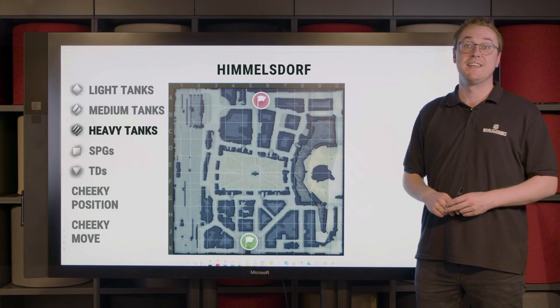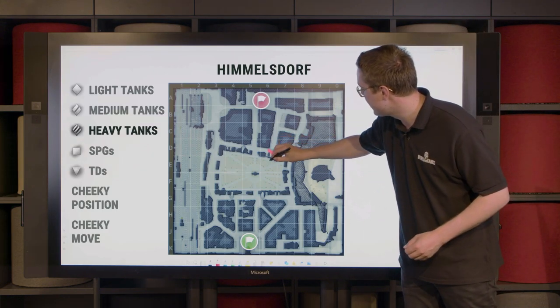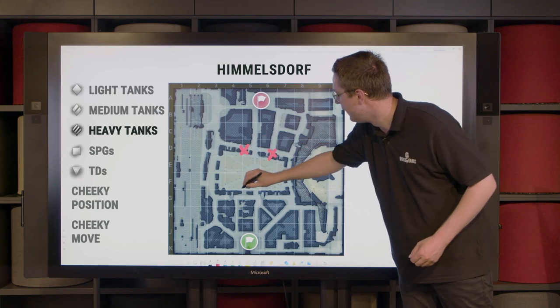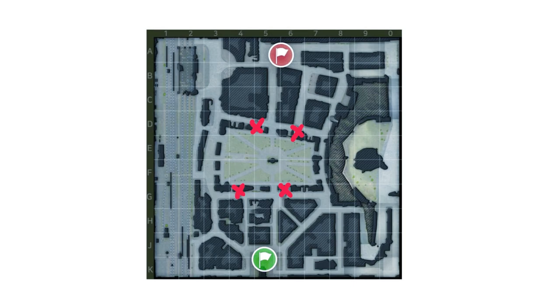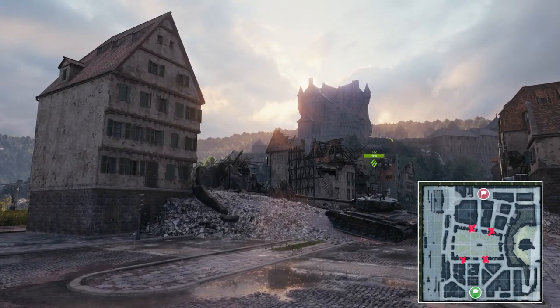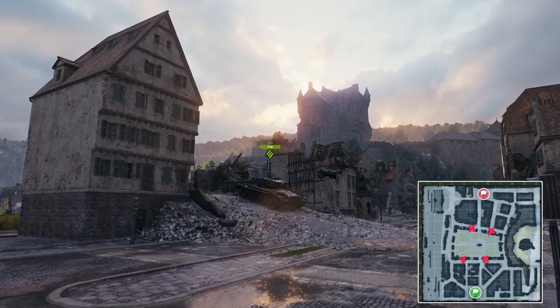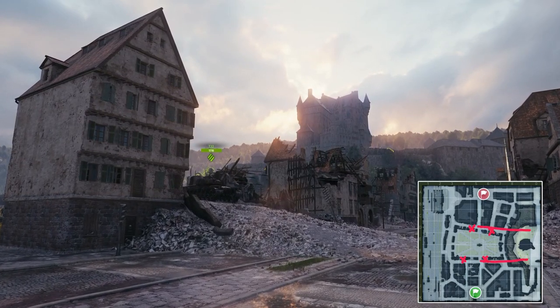For tanks with especially sturdy turrets, we suggest taking the windows that overlook the middle of the map. This is the last position here, because from there not only can you control the streets that run through Himmelsdorf, but also you can plan your next actions. Be careful though — if the enemy team has the hill under their control, they will easily be able to farm into your sides.